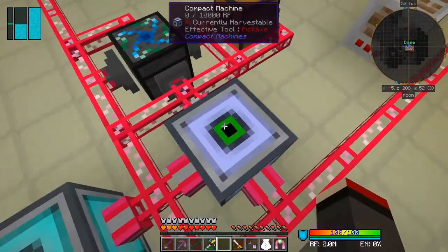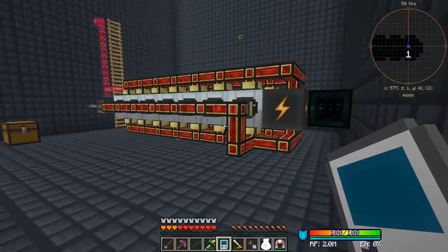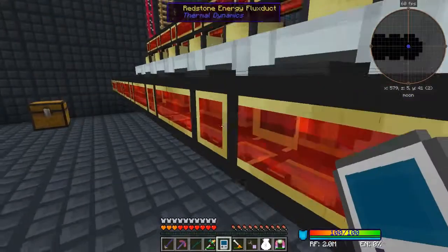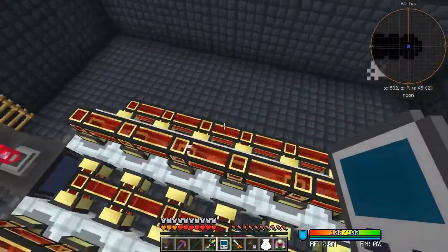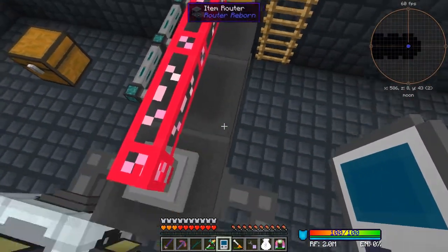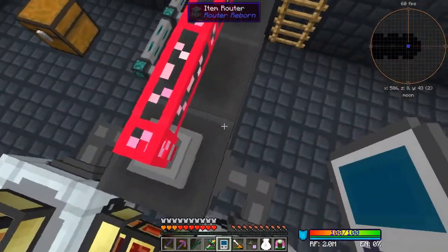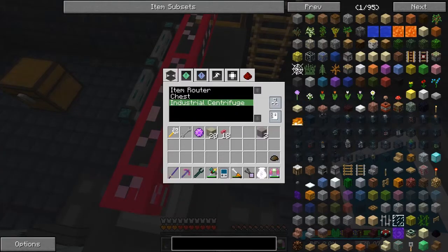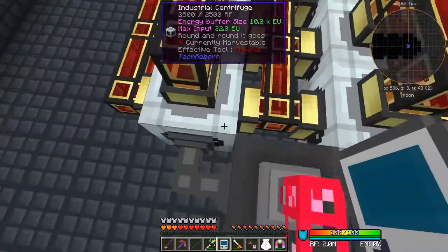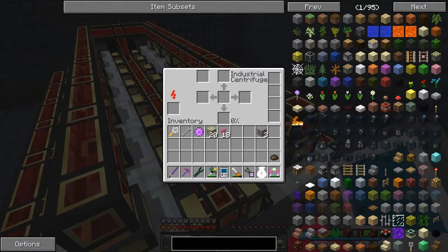Let's get the shrinking device out and go over to this area. This is the automation I set up - these are all industrial centrifuges as I said. I've got item routers and I remembered I could use inventory cables to link them together, so when you click on this it can see the industrial centrifuge even though it's not physically attached.